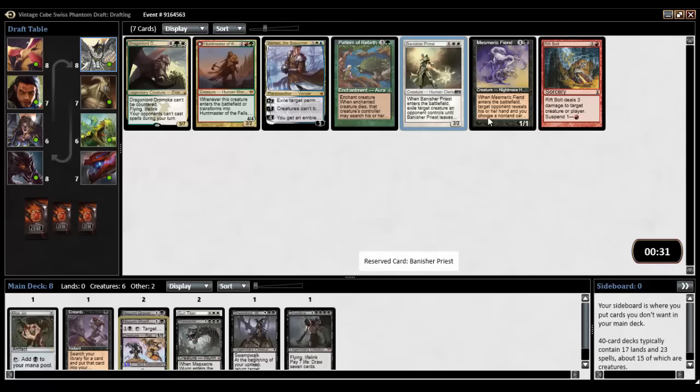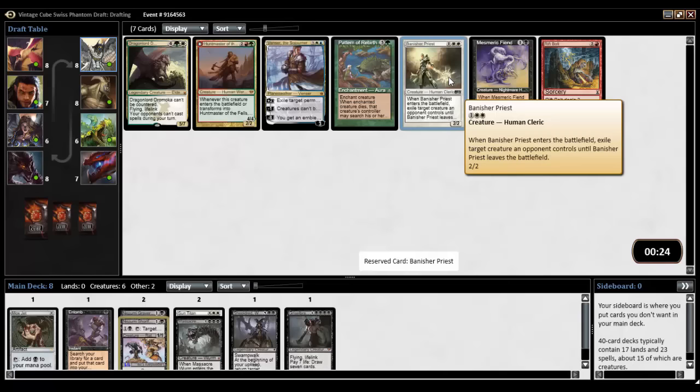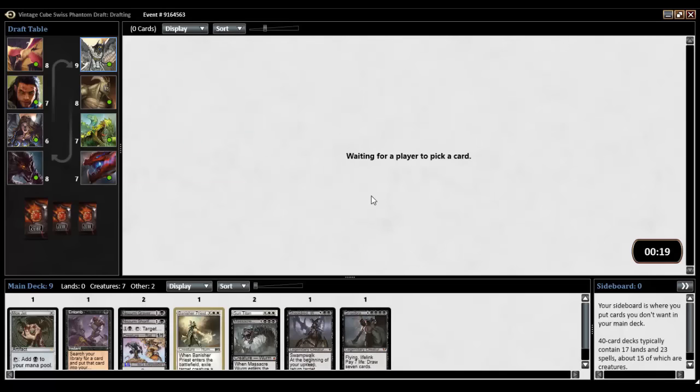Banisher Priest or Mesmeric Fiend. I think we'll take Banisher Priest. So we've got Grave Robber and Sheldred currently for reanimation. I could still get On Burial Rites, I could still get Animate Dead or Reanimate. Living Death, I believe, is in this cube, which would work as well. Need some discard outlets. I've got Entomb, but I need something more.